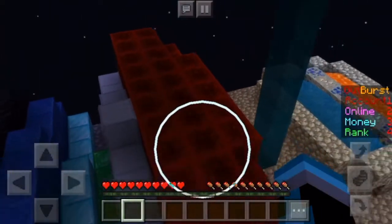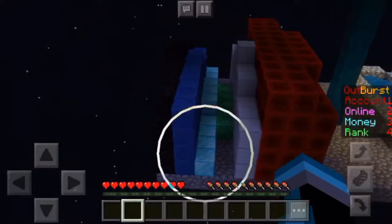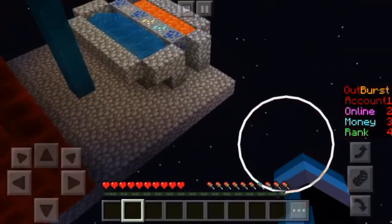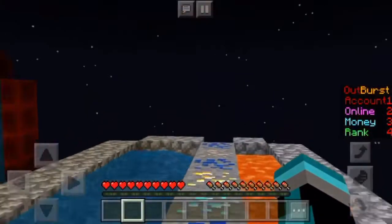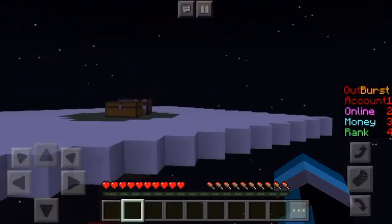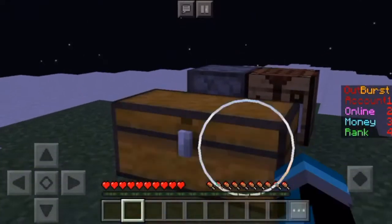So redstone is the most important for placing down. You usually sell all these other ores — I have a few there. Then you come in here, you can mine and stuff. I put my stuff in the chest beforehand so I have some really good stuff.